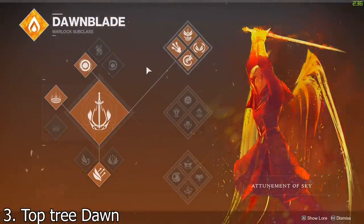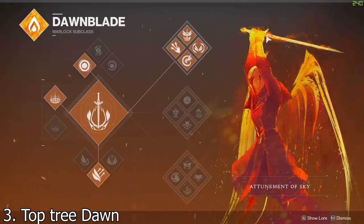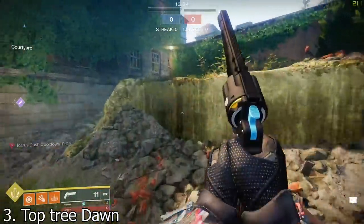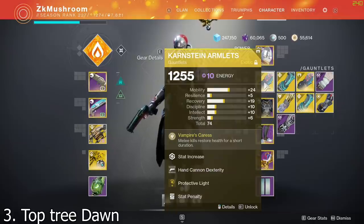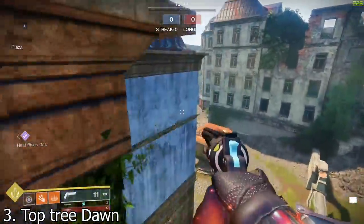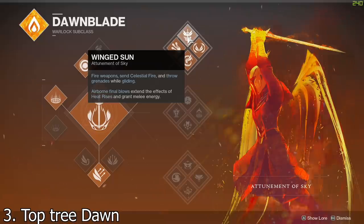For number three we're staying on the Warlock — it's Top Tree Dawnblade. Just before Beyond Light this thing was everywhere, it was the meta, and I still think it's really strong. When Bungie starts nerfing Stasis a little bit, I think Dawnblade is going to go back on top. What's so special about this subclass is that you can move super fast with Icarus Dash — it's probably the fastest subclass you can use. You also have a melee that tracks and can kill across the map, which pairs great with the Karnstein Armlets exotic for health regen on melee kills.